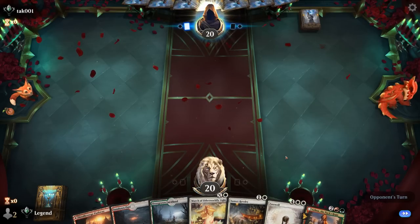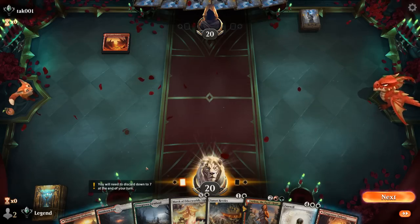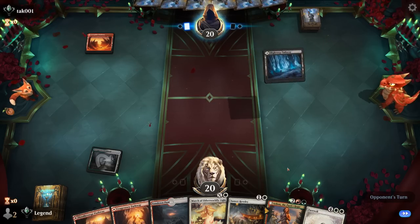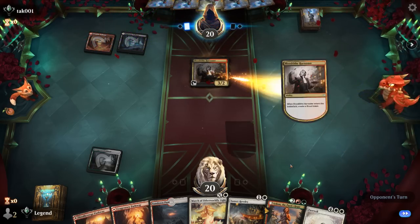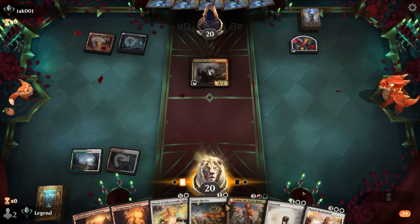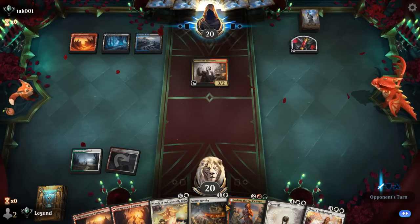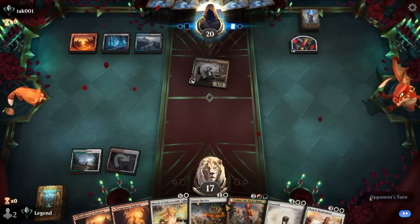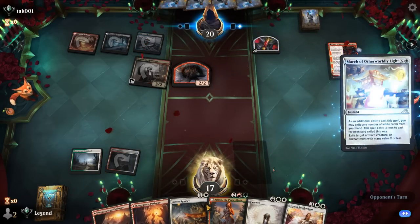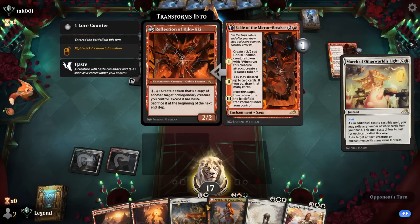We're on the draw with a hand that has a good mix of interaction, ways to stabilize, and eventually clean up with Farewell. We're up against what looks like blue-red — actually Grixis — and the opponent plays a turn-two Harvester. We don't want to Revelry just yet, so we'll pass. The opponent plays Fable of the Mirror Breaker and we could exile the token with March; that seems okay. Eventually we can get rid of the reflection with Farewell.